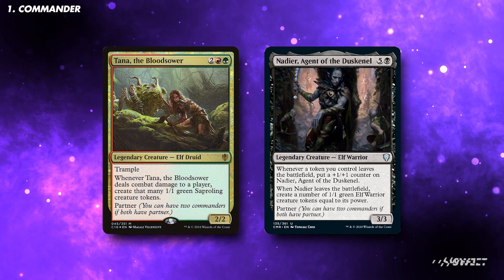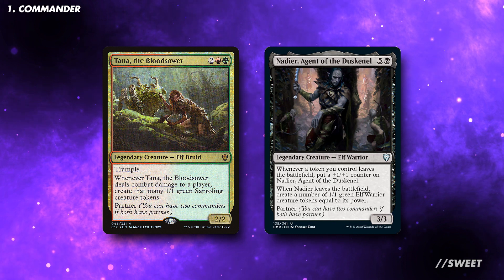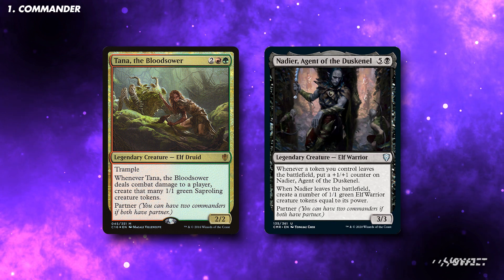Nadir is five and a black for a 3/3 legendary creature elf warrior. Whenever a token you control leaves the battlefield, put a +1/+1 counter on Nadir. When Nadir leaves the battlefield, create a number of 1/1 green elf warrior creature tokens equal to its power. It also has partner.